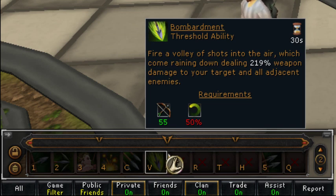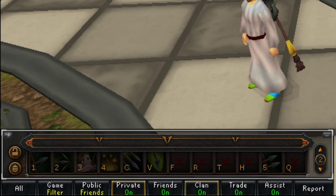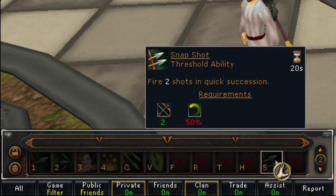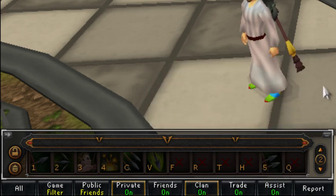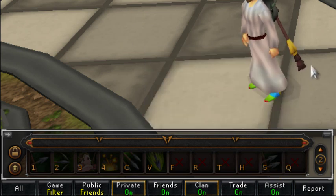You have to remember that you need over 50% adrenaline to use those thresholds. There's also another threshold I like to use, which is Snapshot. That's a 20-second recharge, and I have that on number 5, so I can just move my index finger from the 4 key over to the 5 key to use it whenever I need to.